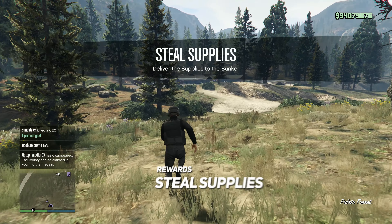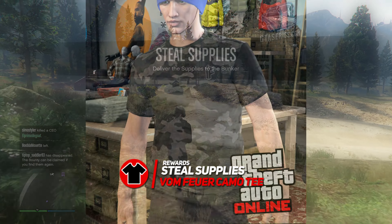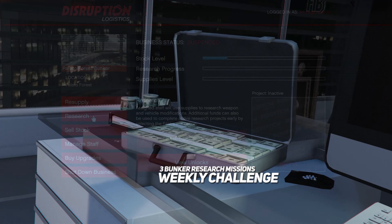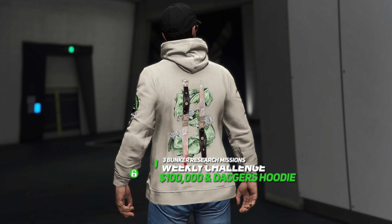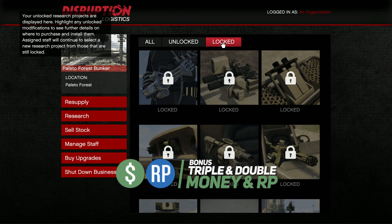For rewards this week, if you complete a Gun Running Steel Supplies mission, you receive the Vomführer Camo Tee. For the weekly challenge, if you complete three Bunker Research missions, you will be rewarded with $100,000 and the Dollar Daggers Hoodie.